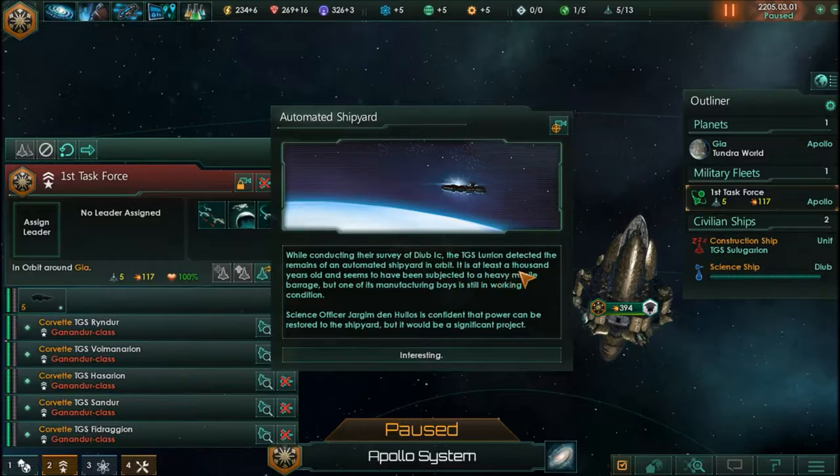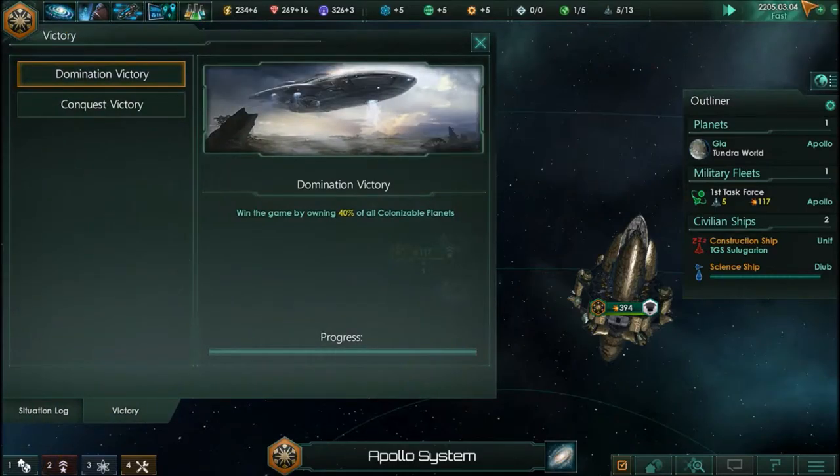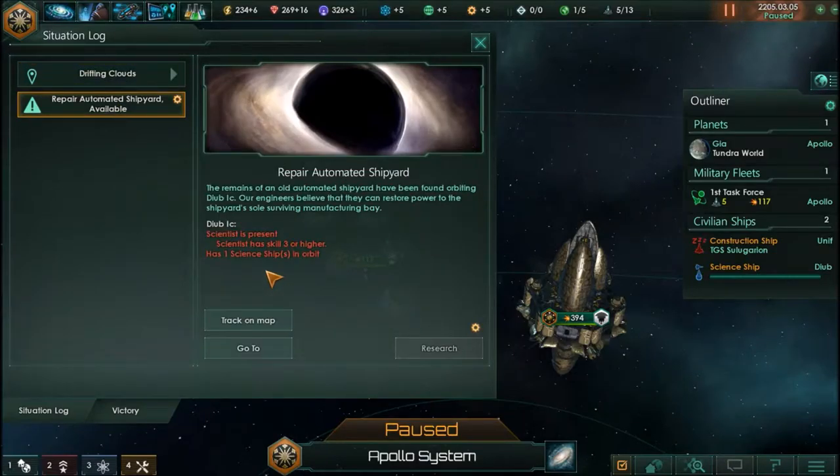It is at least a thousand years old and seems to have been subjected to a heavy missile barrage, but one of the malfunctioning manufacturing bases is still in working condition. Science officer Jargum Den Hulos is confident that power can be restored to the shipyard, but it would be a significant project. I'm going to pause, head into the situation log, and repair the automated shipyard. We need a scientist with skill level three or higher.